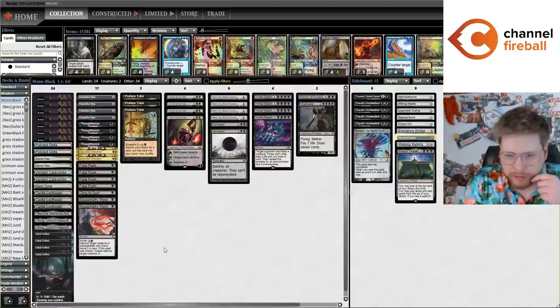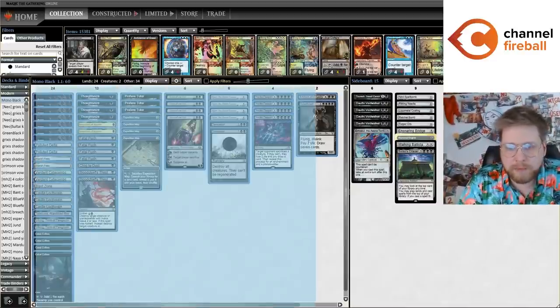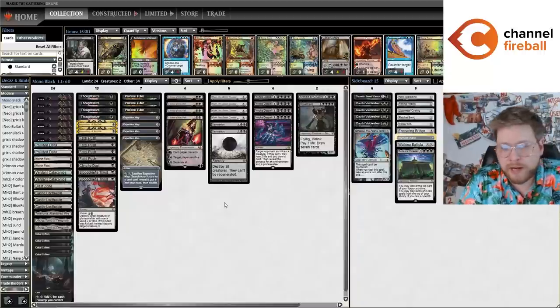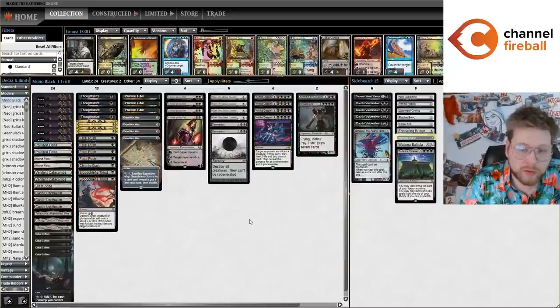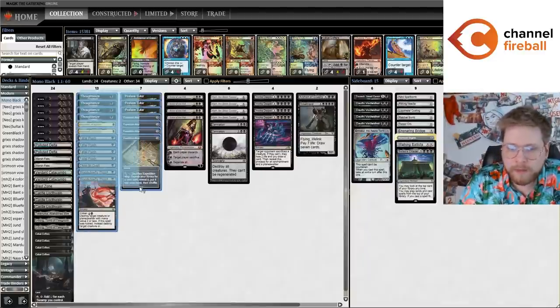I've spent a lot of time working on it. Most lists I saw weren't playing cheap discard and interaction spells, and weren't playing Liliana of the Veil. But in my opinion, playing these premium cheap interactive cards is really important to buy time for the mid to late game so you can overpower your opponent later. The idea behind playing this as a big mana deck instead of Tron or Titan is that you're more resilient to Blood Moon — you can just cast a lot of these spells on curve — and you get to play this cheap interactive game plan.